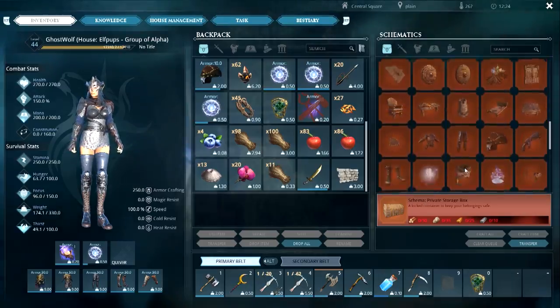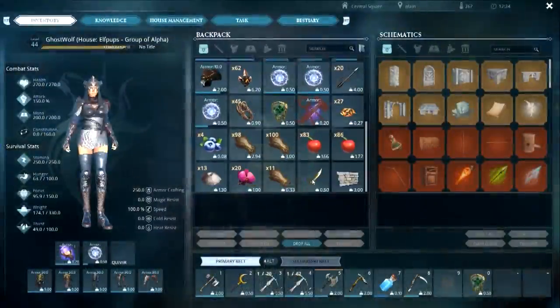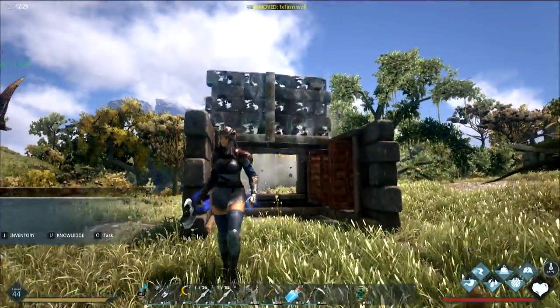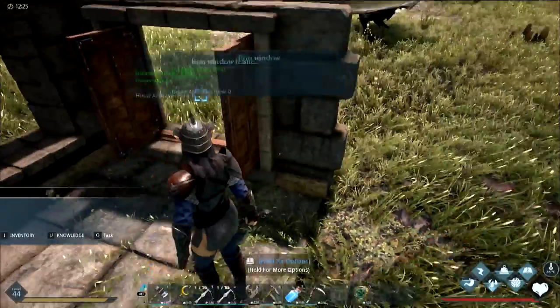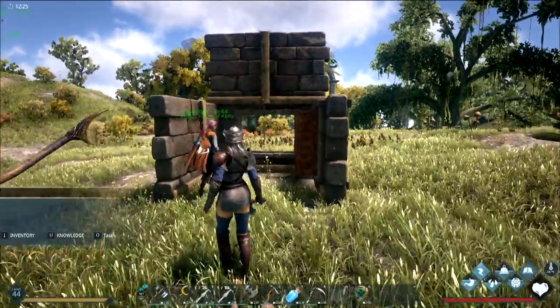Trying out different wall designs — showing them on the box nearby. There's a regular window which is very large, and then an archer window which is smaller. Looking at the differences between the two wall types for the new stone building.